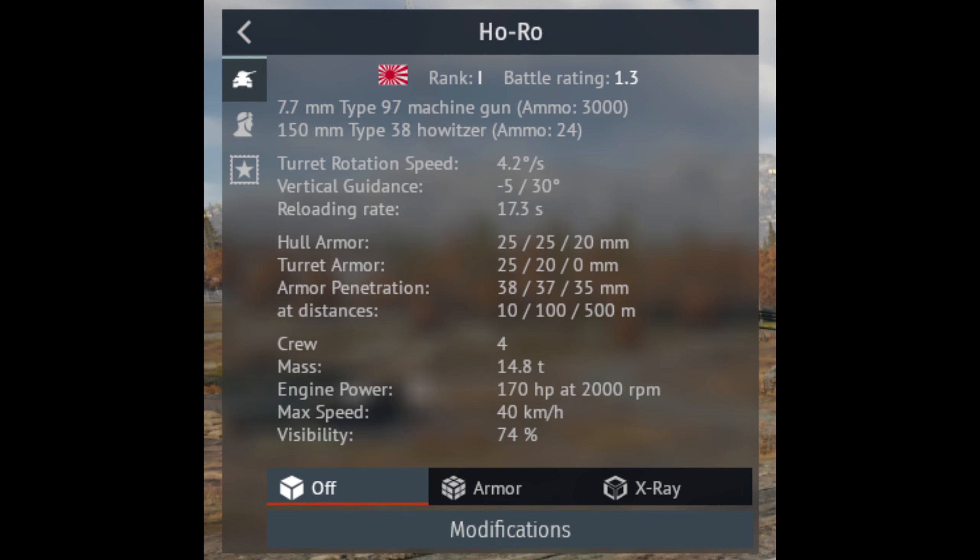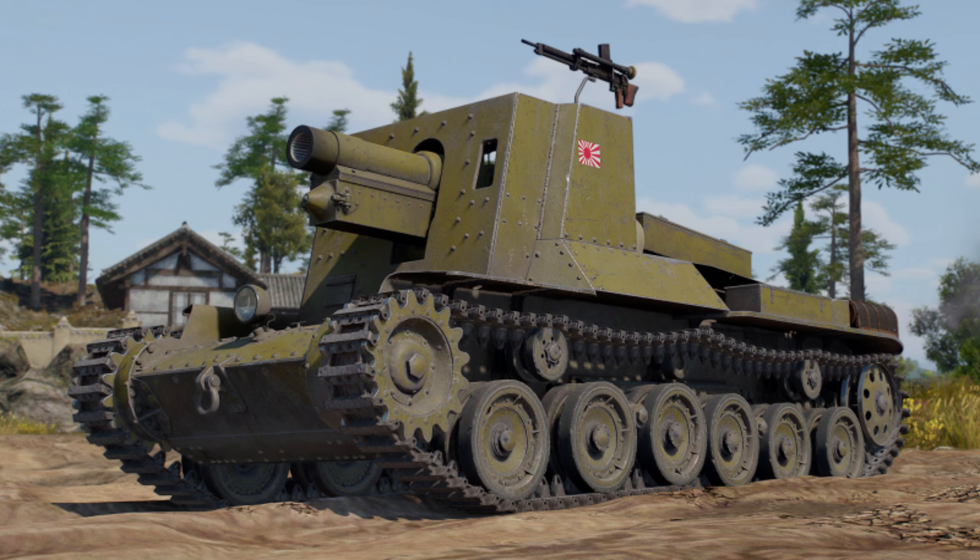The speed is off by 1.2 miles per hour, with it being 24.8 miles per hour, whereas it should be 23.6 miles per hour. All in all, even with the gun shield being slightly off, the Horo is really well done and I don't think there's anything that needs to be changed unless Gaijin wants to be 100% accurate and change it to 12mm of armor on the side and lower the speed to 23.6 miles per hour.